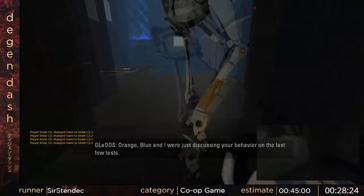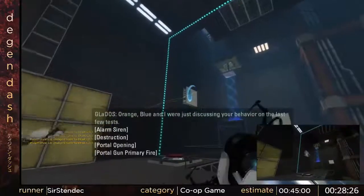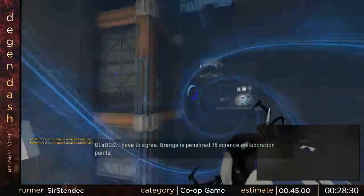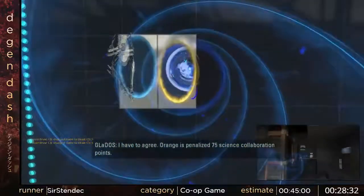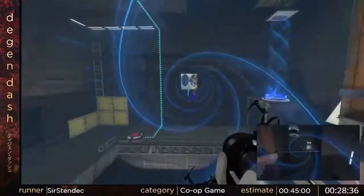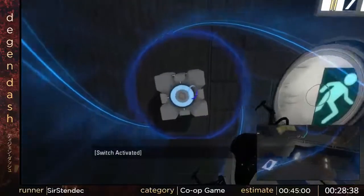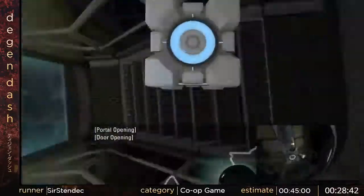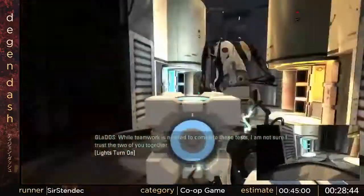This chamber is broken because you can actually put two portals on this one portal surface. Then you can just do this. I guess there's supposed to be a thing that folds down and a floor and stuff, but really you can just do that. It's easy, anyone can do it.